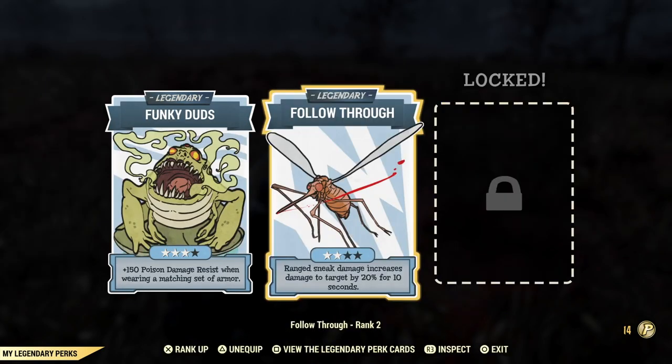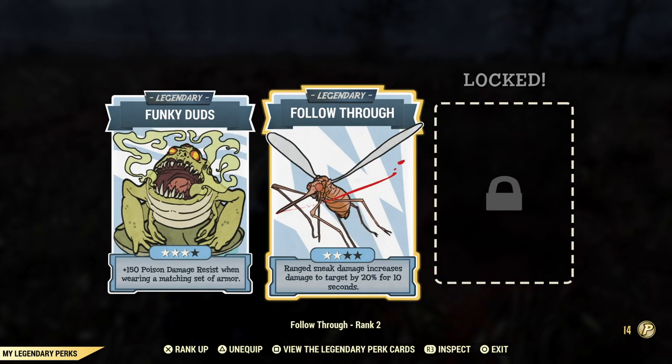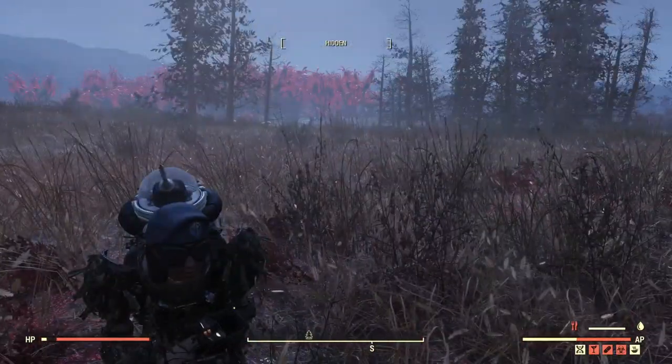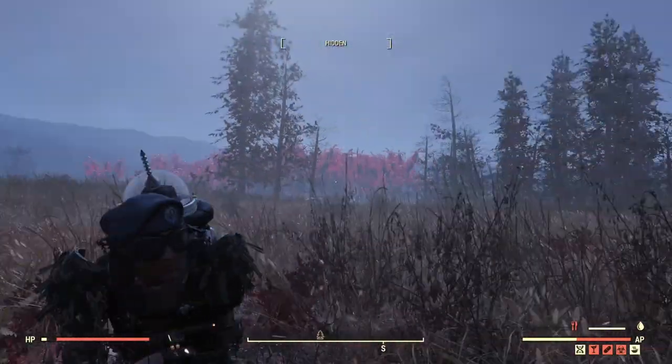Now let's go to the legendary perks. I only have two slots unlocked on this character. I took Funky Duds because poison damage is awful for bloody builds — it's killing you very fast. So Funky Duds is a must-have on any type of bloody build. Also Follow Through, which is not really working — I heard it's not working with suppressed weapons and it doesn't look like it's working with bows either. Maybe they'll fix it. So yeah guys, this is my bloodied bow build, I hope you enjoy it, I hope you like it, hope you're gonna try it — see you guys in the next video.